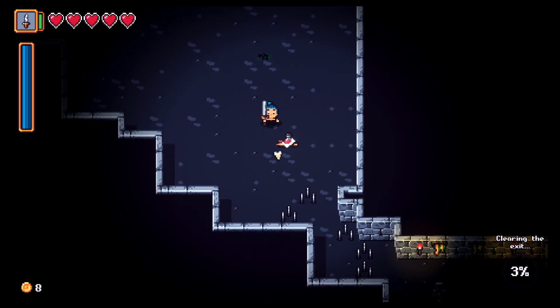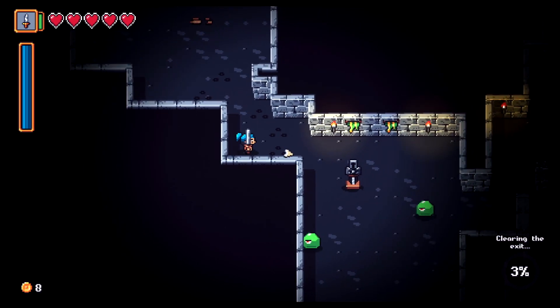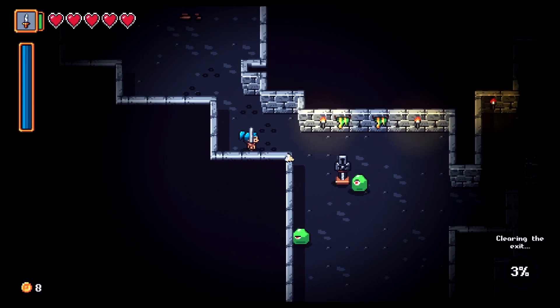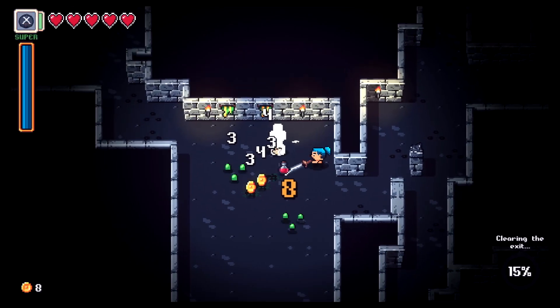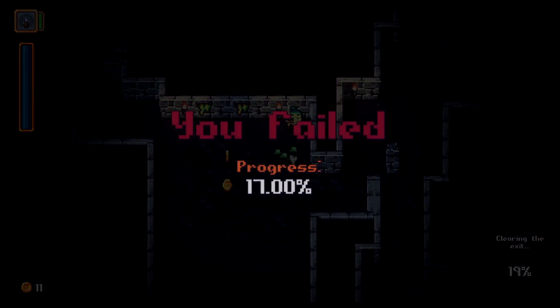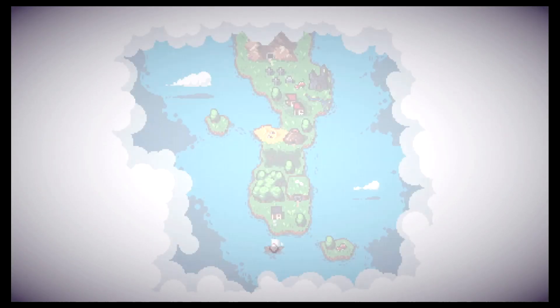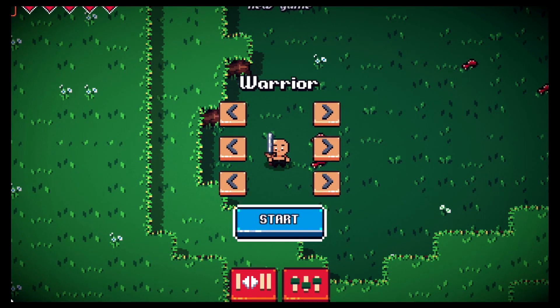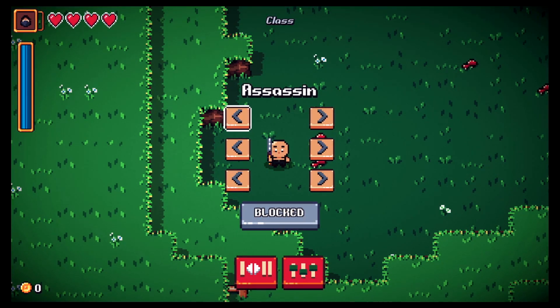Being super careful. There's a spider — and I can see the spiky traps. Going around them carefully. There are slimes. The armor came alive — whoa! It hits hard! We failed — but at least we made it to the dungeon! We still haven't unlocked the assassin.